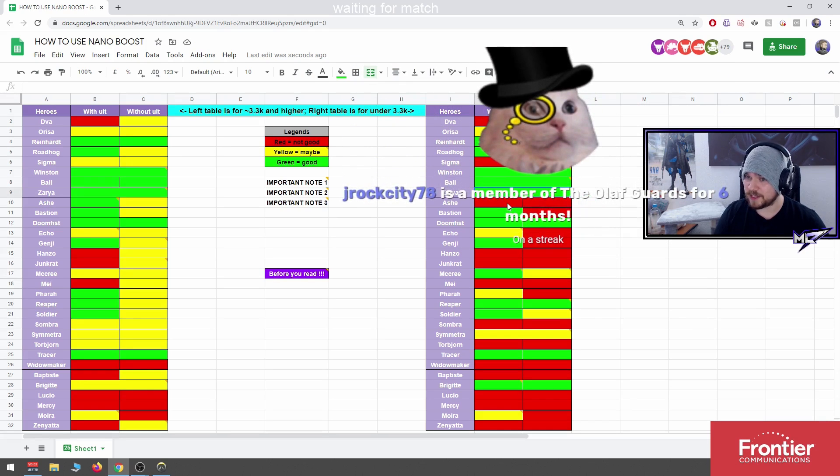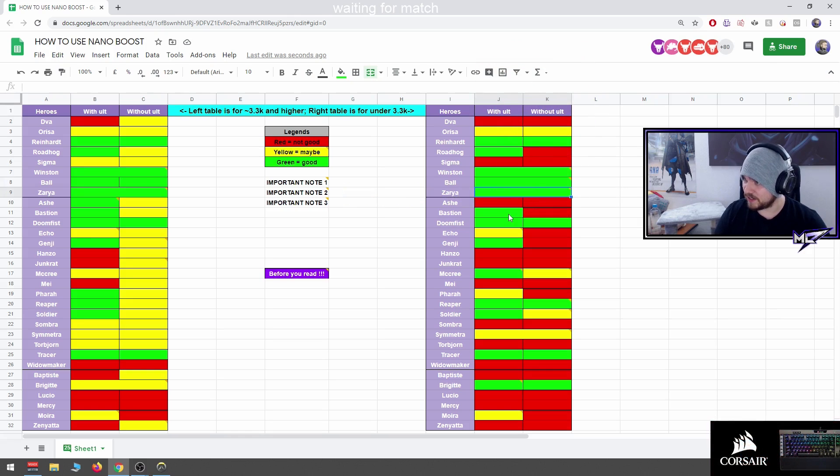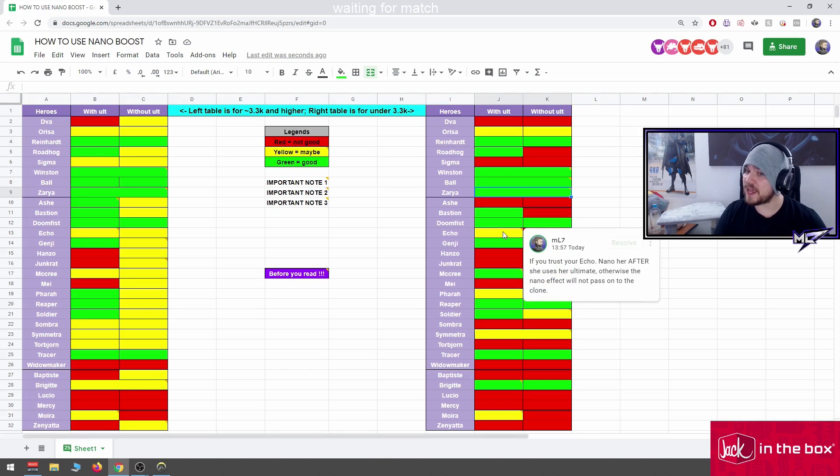Ash at low rating: no, she's useless. Bastion with ult: yes, good nano target. Without ult: not that good, you can but it's not ideal. Doomfist in low SR is good if he has his cooldowns — if you see him charging the punch it's good. Echo with ultimate: nano her after she uses her ultimate, otherwise the nano effect will not pass onto the clone.